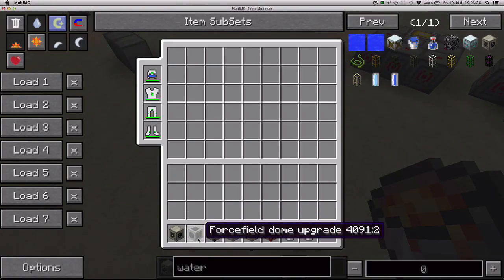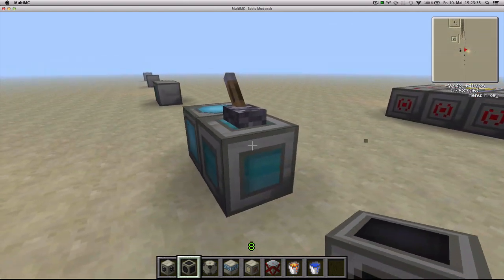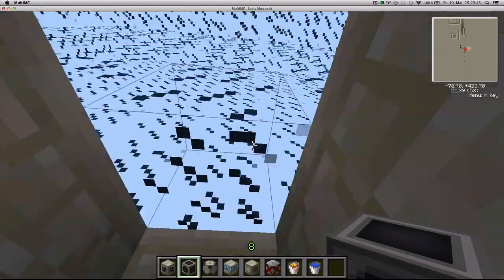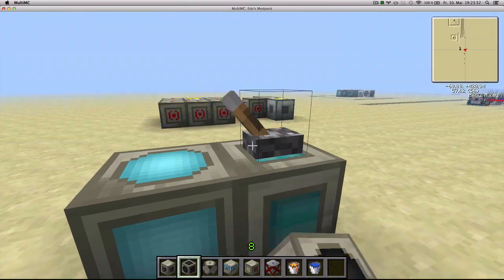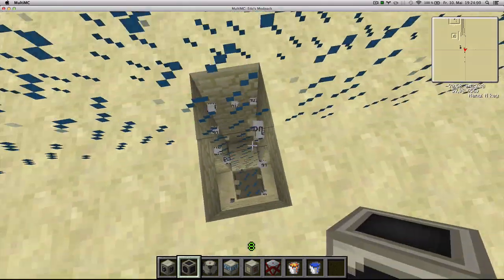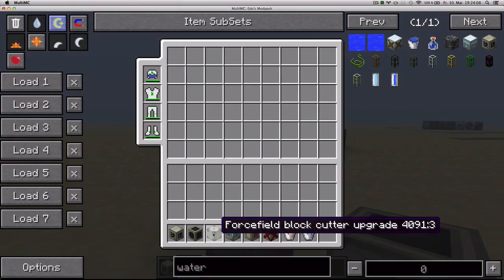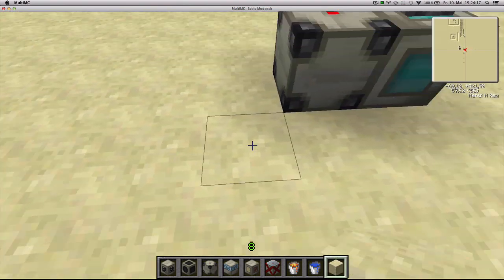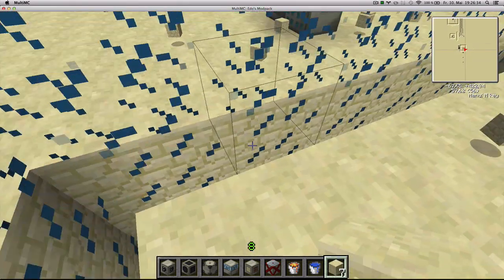Next upgrade is the force field dome upgrade, crafted with 4 alloys and 1 circuit. It makes it so that the force field only generates on the upper half. So instead of the force field trying to cover an area all around the block, the dome makes it only generate down to the height of the block. Next is the force field block cutter upgrade — basically, if where the force field blocks appear there is another block, it's going to destroy that block and drop it. And there you have it: all the blocks in the way of the force field have been destroyed.